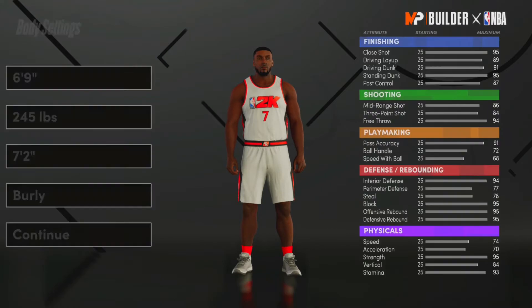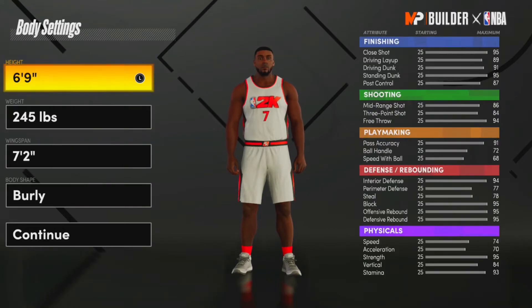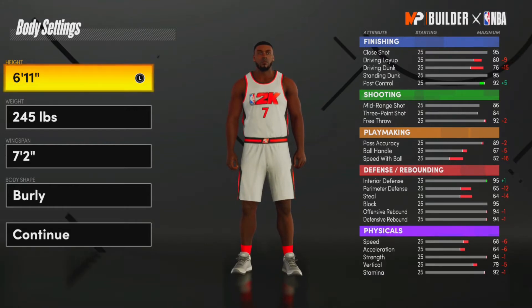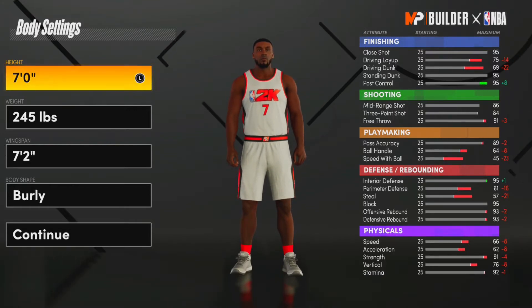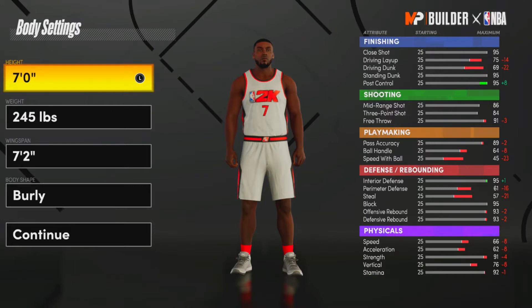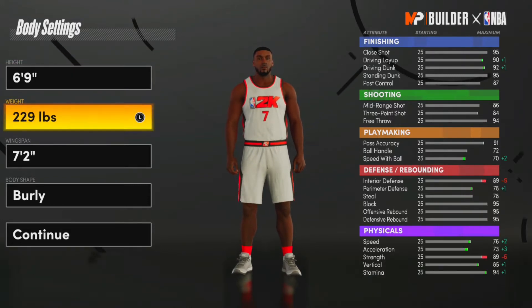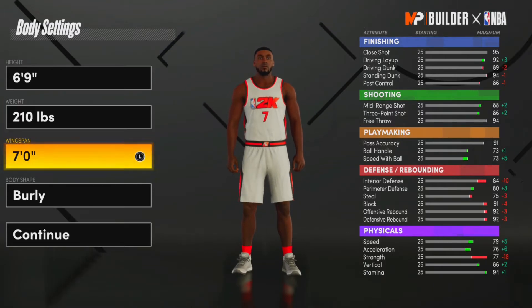Moving on to his body, I put his height at 6'9". The reason is that 6'10" just seems a little too slow for me. In real life Kevin Durant is honestly about seven foot, but as you can see that's way too slow for this build and the attributes are just bad. So 6'9", minimum weight, and we're going to take his wingspan to a 7'7" flat.